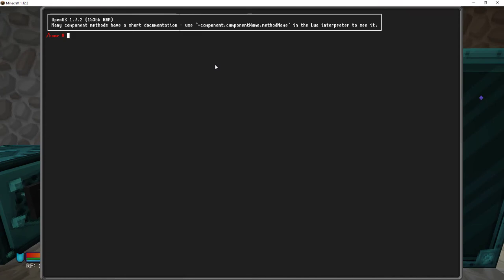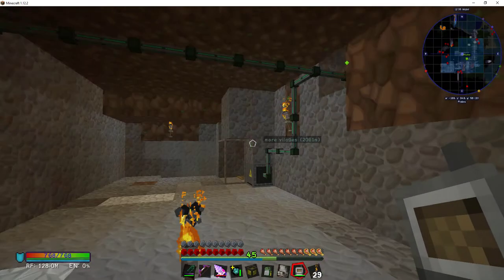Now we can read it: 'use many component methods, use a little interpreter to see it.' Now here's where things get tricky — you'll probably want to slow this down or go back to the original video. You're going to have to go to Pastebin in order to get the program. Hold on a minute and I'll give you some instructions.